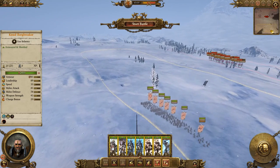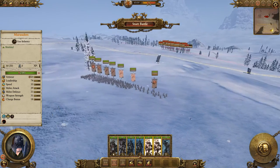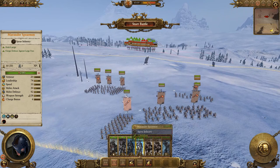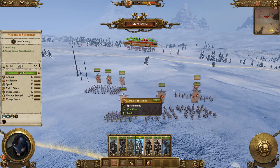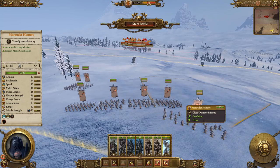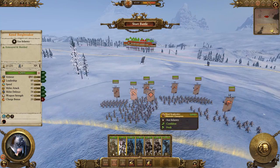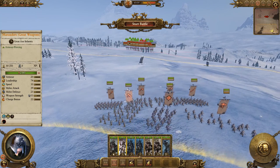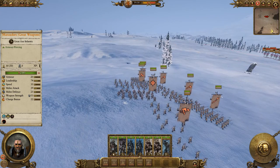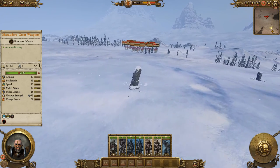We are going to pick our fight carefully. You guys there, spamming on the flank. Chaos Marauders — hunters up there. Our two good units just behind, basically behind so that when the enemy charges into them, we can just counter-charge. Come to Papa.